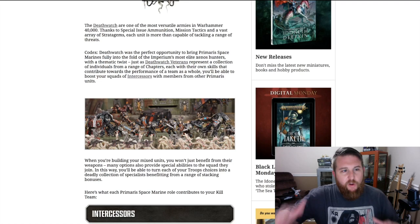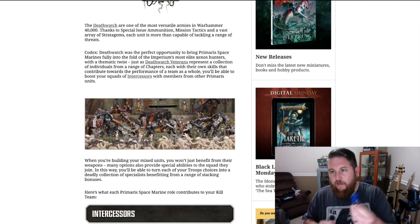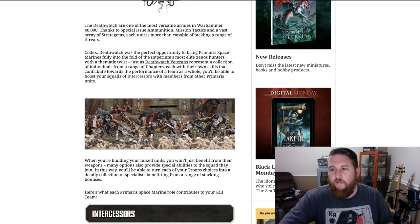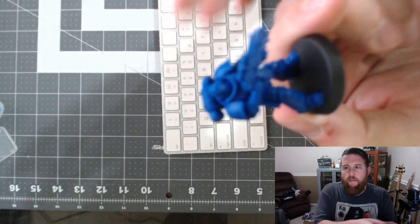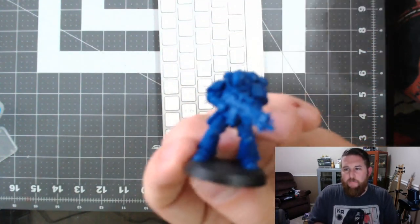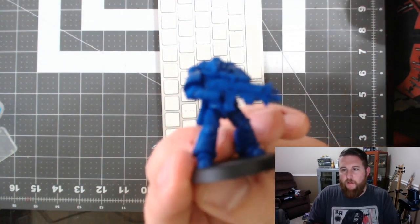The core of what you're going to have in your Primaris Kill Team is going to be your intercessor marines. Let's go ahead and bring up a quick display — you've got to know what these guys are all about. These are your very basic Primaris Marines.